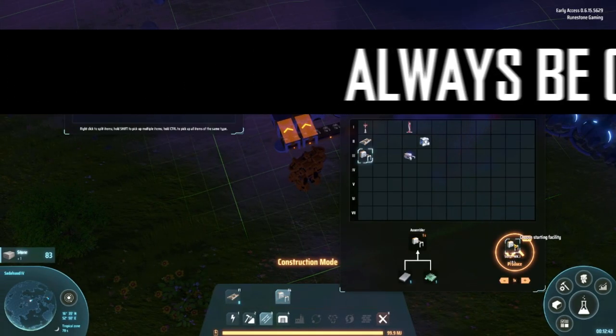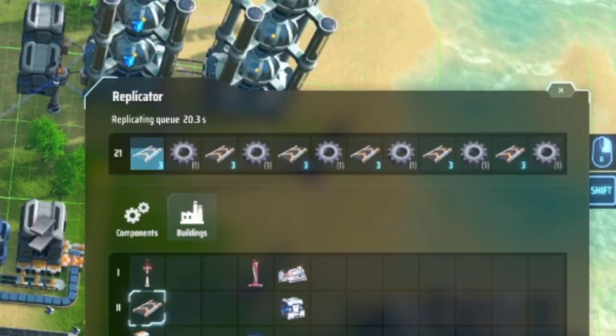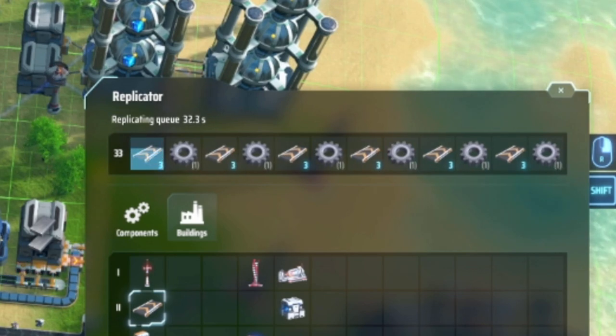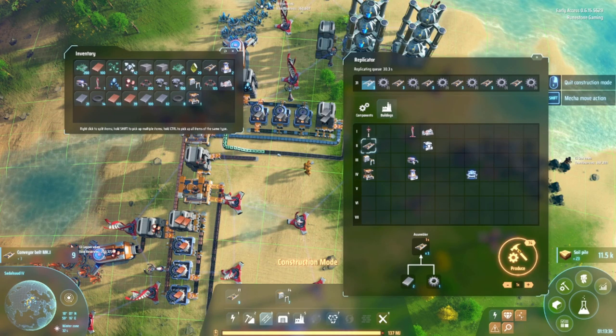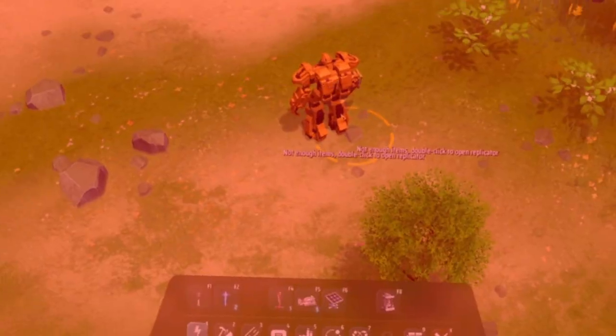Number 6: A, B, C — Always Be Crafting. Your replicator is a great way to speed up some of the things needed in the game. By constantly crafting in your replicator, you ensure you always have plenty of belts or Tesla towers. Oh, I gotta keep making Tesla towers.